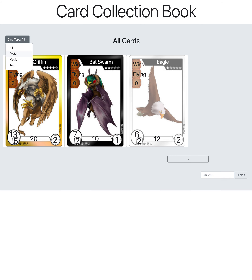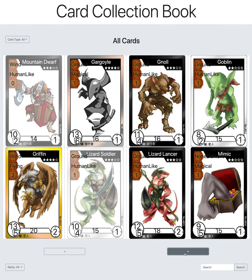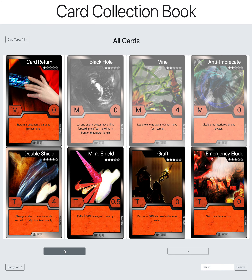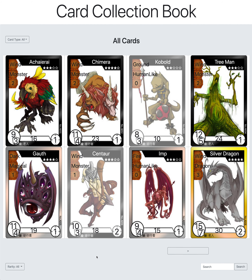That's basically the simple search. You can go back to all cards and browse everything. The system pulls all the cards from the database and populates all the information from there. It's fully functional and can do quite a bit. It's also built using Bootstrap, so if you want to integrate it into the site itself, it works nicely on mobile devices as well. That's the card collection book — hopefully you like it.